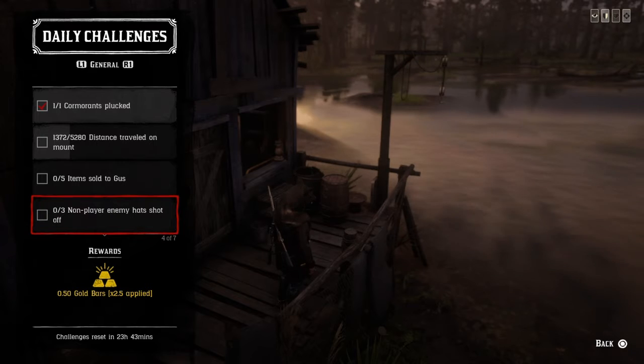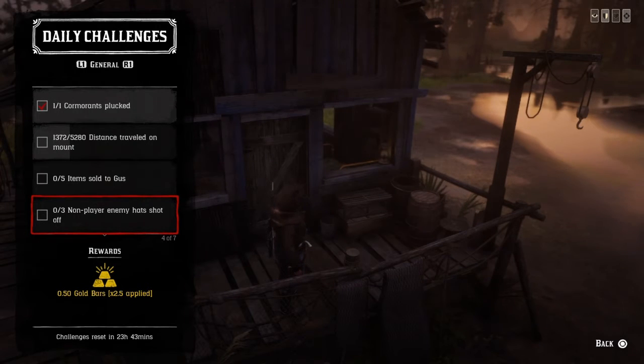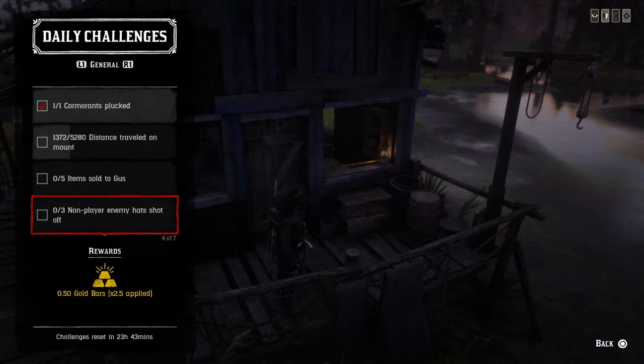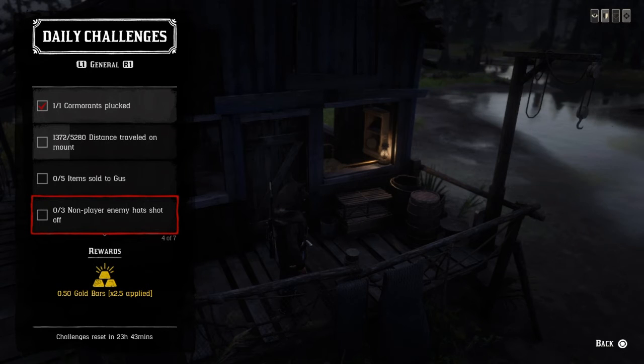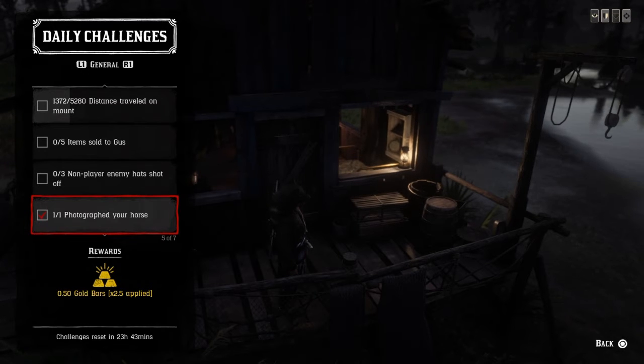For three non-player enemies' hat shot off, I usually have a friend help me. Have them wear a big standard hat — not a small one — and shoot their hat off three times, then they do yours vice versa. I don't think you can be in a posse while you do this. Or if you don't have a friend, go into hideouts, tonic up, and aim for the non-player enemies' hats in roadblocks or hideouts.